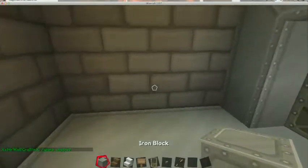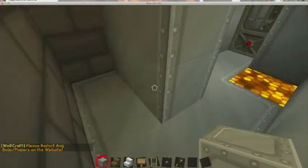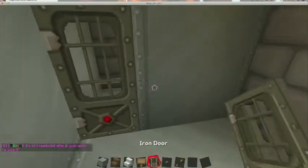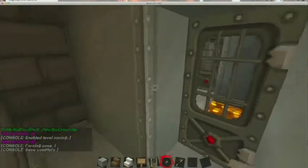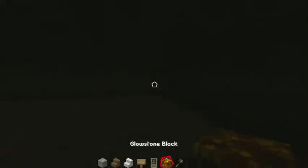Since we kind of want this to be somewhat secret, we're just going to block this off from the rest of the world so that you have to come in here to see what's going on. We'll double secure it — we'll even put a roof on. Down here will be the ladder. We're going to have to clear a lot out. Before we do that, we're going to change all this dirt to iron.